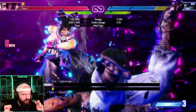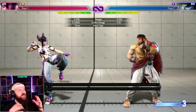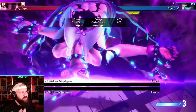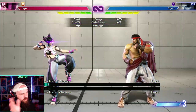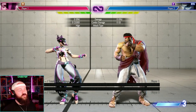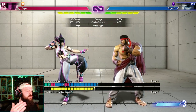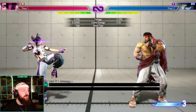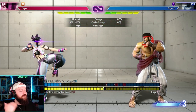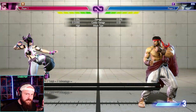Some characters' Super Art 2 is an install rather than a damage combo. Characters like Juri, Blanka, and Jamie have this. For Juri, activating Super Art 2 makes her glow pink — no big combo happens immediately, but it enhances her as a whole. While installed, she can link together normals and specials that aren't normally combinable. For example, heavy kick into back heavy kick normally has a gap your opponent can block, but with Super Art 2 active it becomes a true combo.